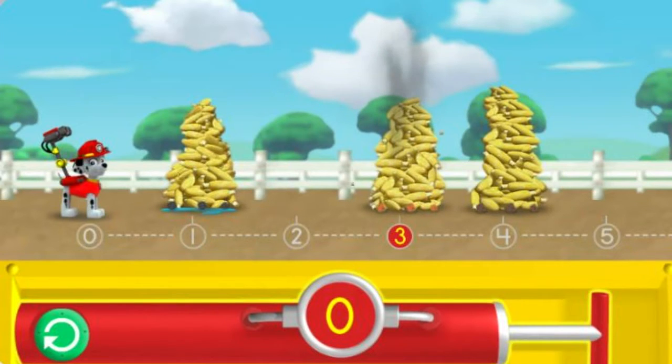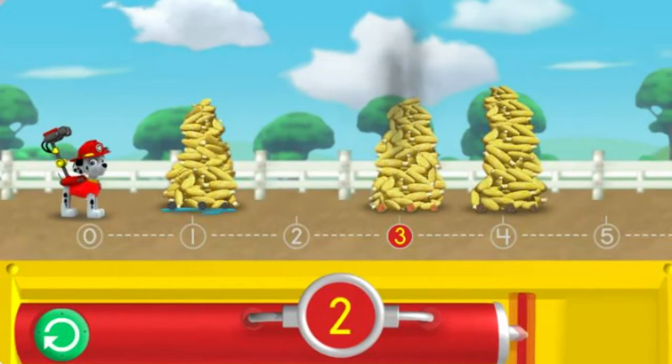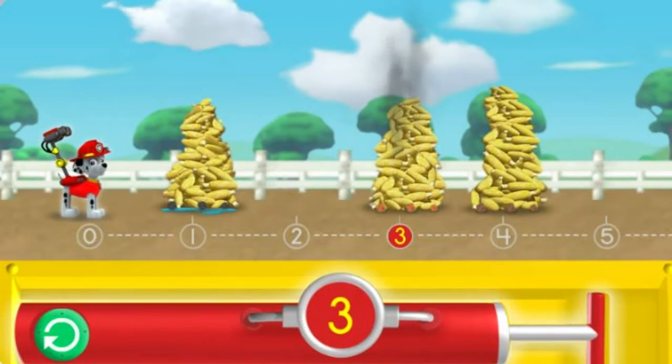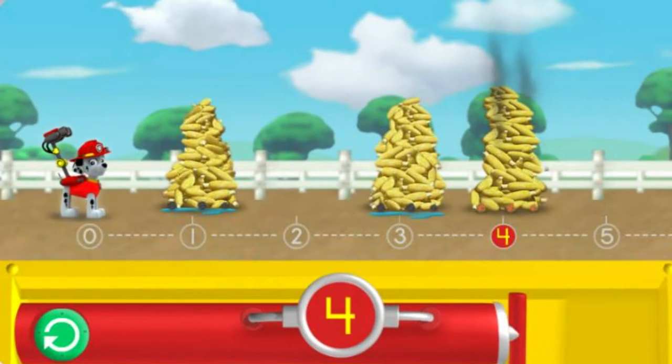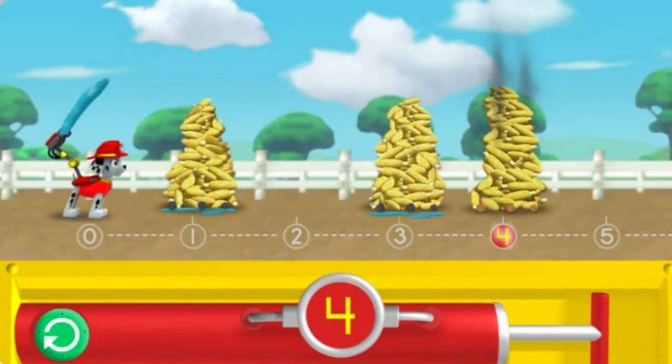Pump the water so I can spray the corn over the number three. The number on the pump needs to match the number under the piles of corn. Yes! Let's keep going! Pump the water so I can spray the corn over the number four.